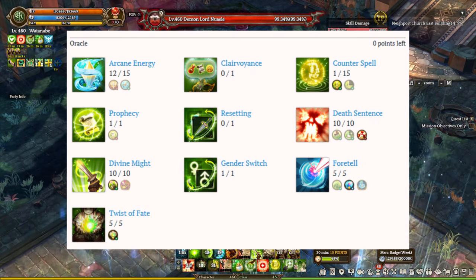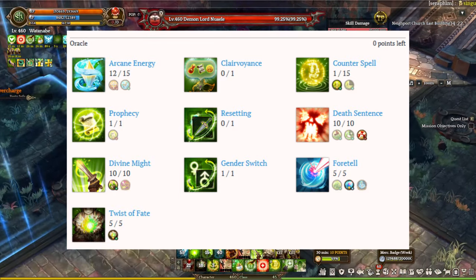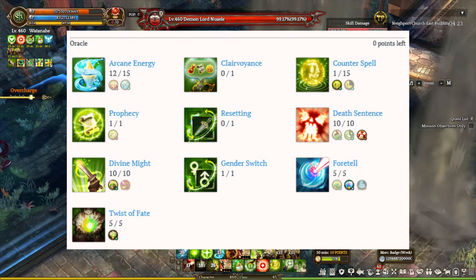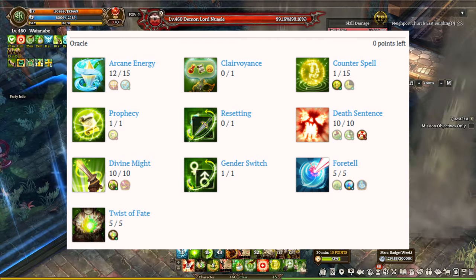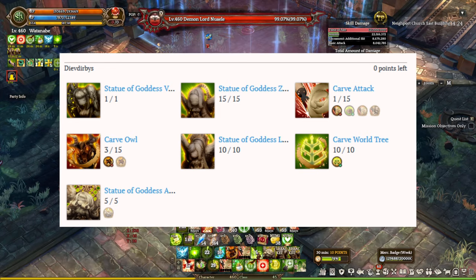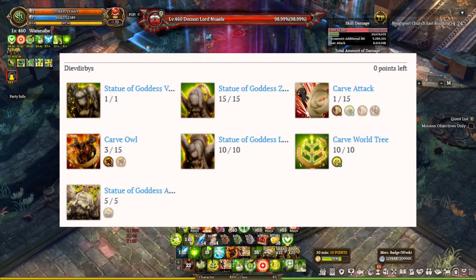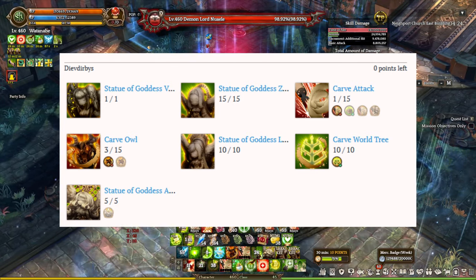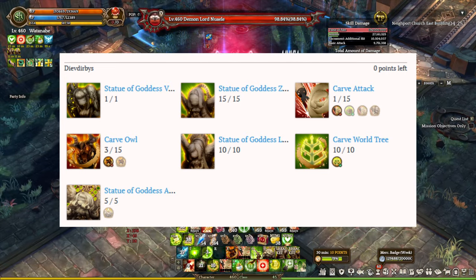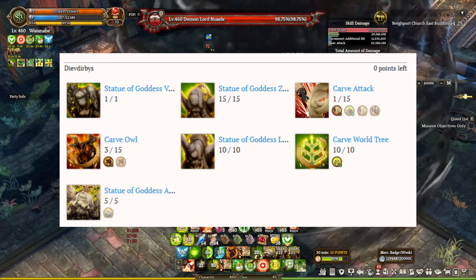For the Oracle, put 1 point into Counterspell, max out Death Sentence, 4 Tales, Divine Minds, Choice of Faith, 1 point Prophecy, 12 points Arcane Energy, and 1 point into Gender Switch — Gender Switch is optional depending on whether you want to switch between female or male character. For Deputy, put 1 point into Vicarian — optional even though it's a free teleport — then max out the Xenomite statues, Limeite statues, Asherite statues, and Carve World Trees, along with 1 point into Carve Attack, and the rest of the skill points go into Carve O.